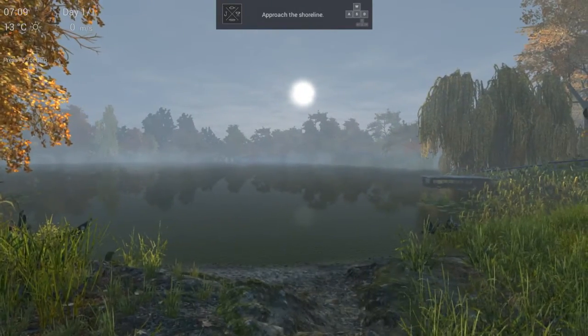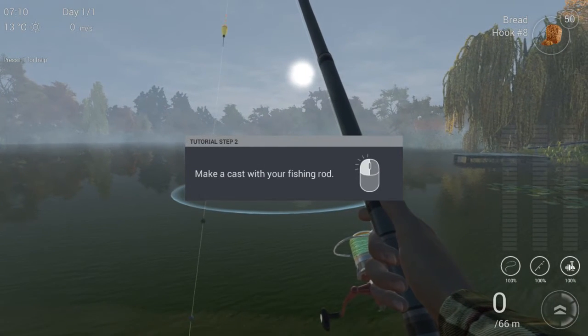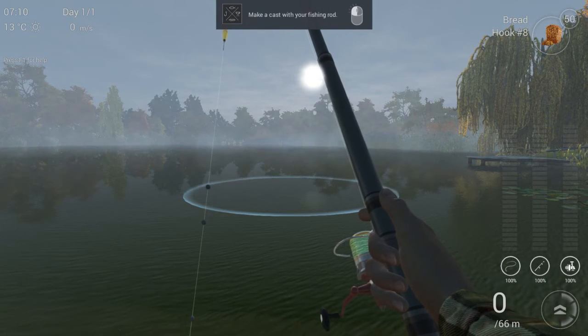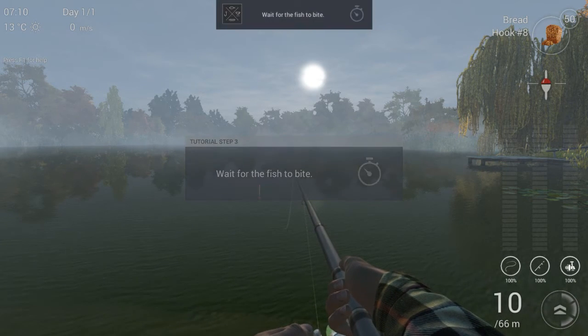So just follow as it says. You walk with the WASD keys, and first off what we need to do is cast our rod, and we do that by clicking the left mouse button. So that's what we're going to do. Now we wait for a fish to bite.